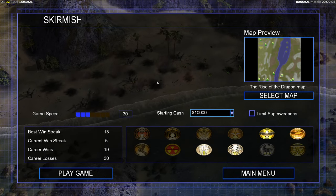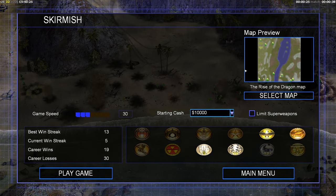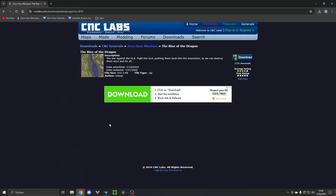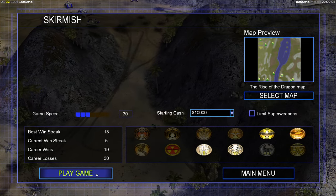Hey everyone, CNCHD here and welcome back to the missions. Today we are going to play the map 'Race of the Dragons.' This one can be downloaded from CNC Labs. It's from Unicast with a short description: 'The war against the GLA — fight the GLA, pushing them back into the mountains so we can destroy them once and for all.' Created in 2022. So let's get right into it.